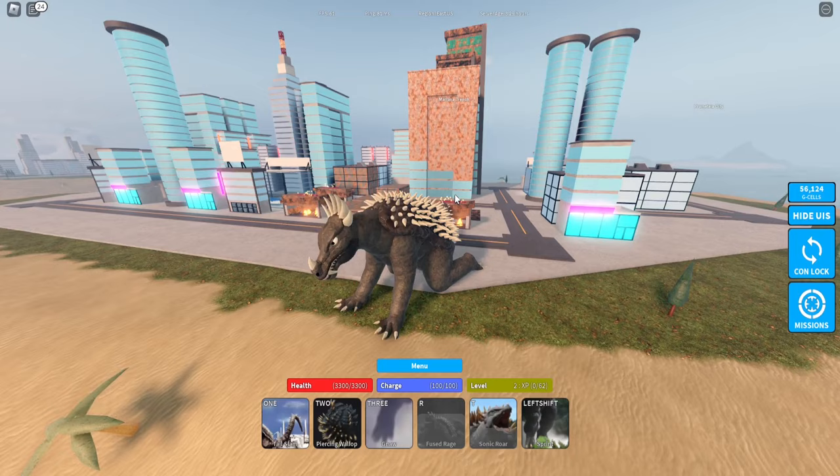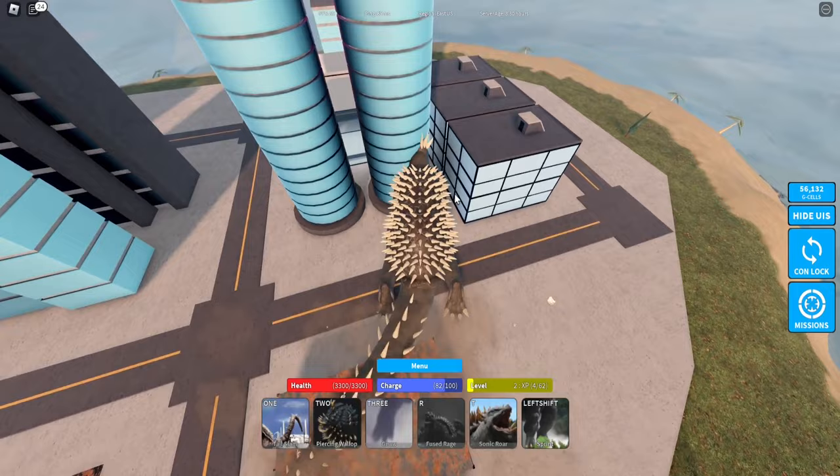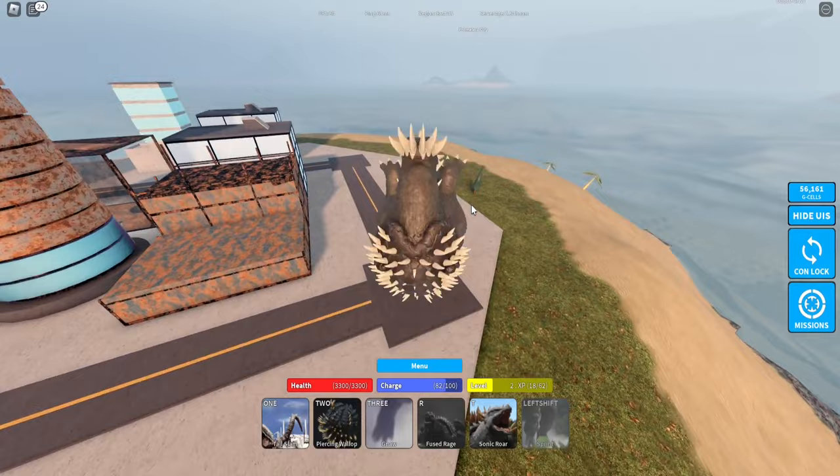Yeah, that's pretty bad. Angrius doesn't really have much going for him at all in the slightest — that is all really bad. I'd say my best option is tail slam, because all the other kaiju are going to be a lot bigger than me in the server. Obviously we do the showcases in public server. I was expecting this ramming to be a move instead of just my running animation.